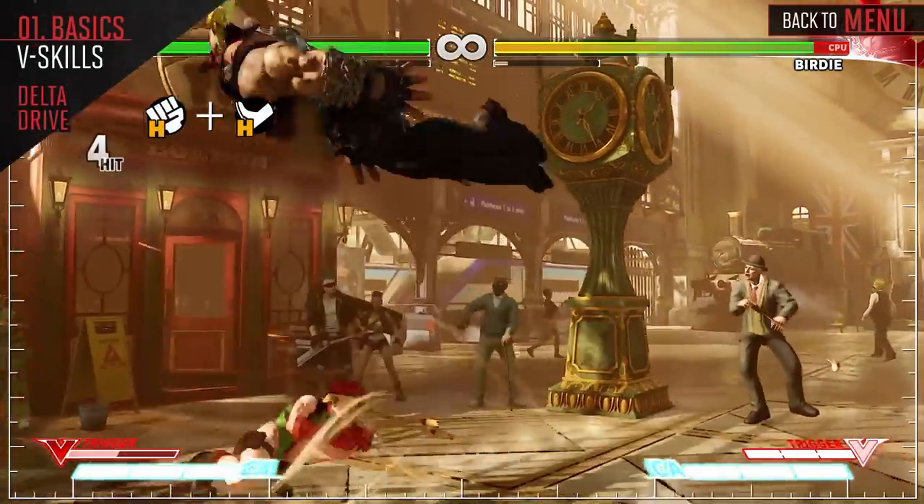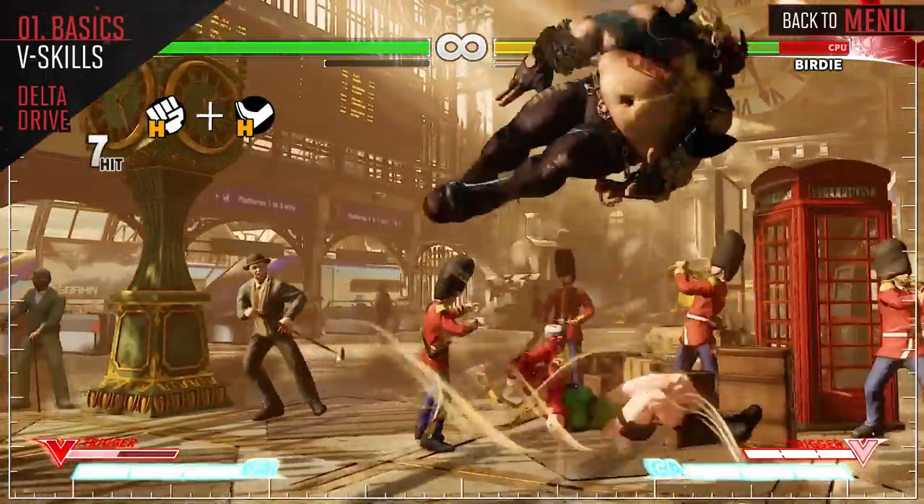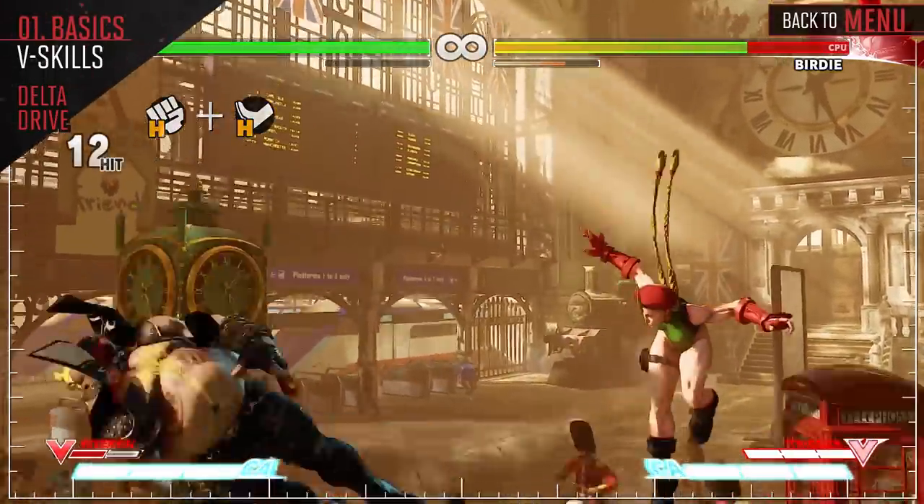Cammie powers up and gains velocity and extra rotations on all of her special attacks. She now does more hits and more damage on all of her special attacks, but can only use two before the V-Trigger depletes.